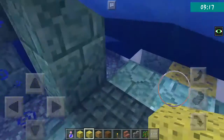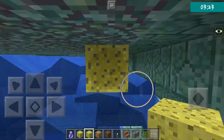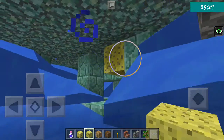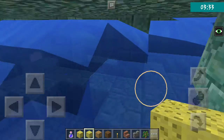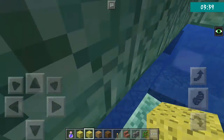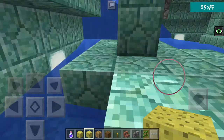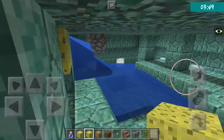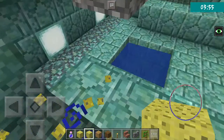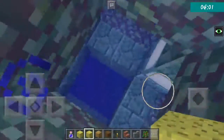Sponges absorb water — if you did not know. In this version, I don't think you can find wet sponges naturally. When you clear the water with a sponge, it becomes a wet sponge. I'm clearing this room now, and as you can see I already cleared it. The room structure is quite cool.